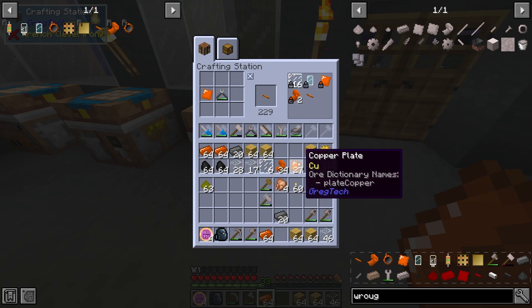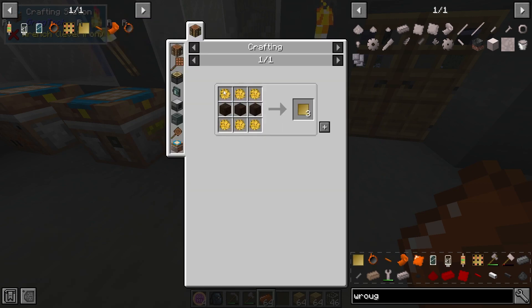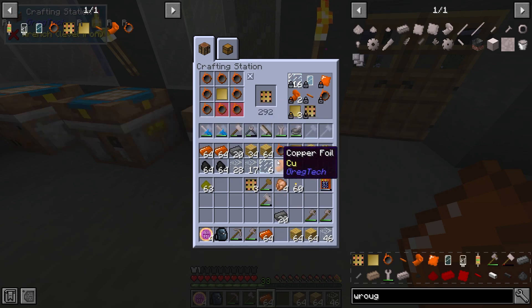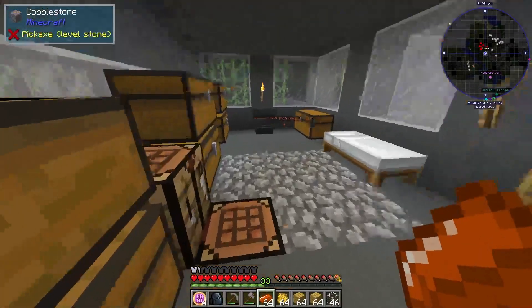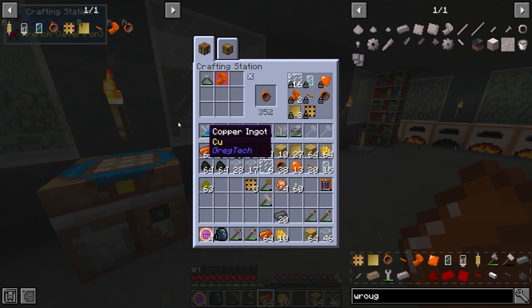Now we need to make the wires. Lock that as well. What is next? We need the glass tubes. We also need to make these. We need to make the circuit board as well. We probably should go ahead and make a lot more of these. I need a lot more actually - I would prefer to have a lot more. Now that should give us a good bit. Having a lot would be a big benefit for us early on.